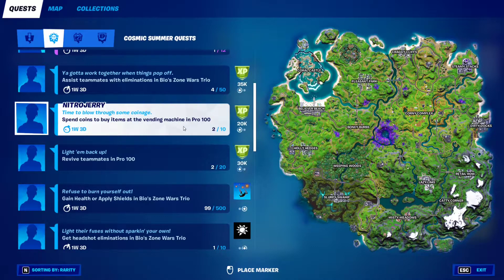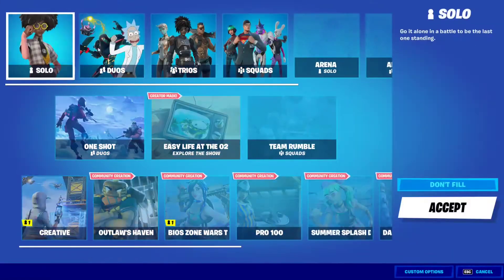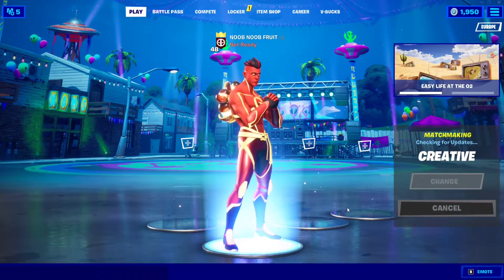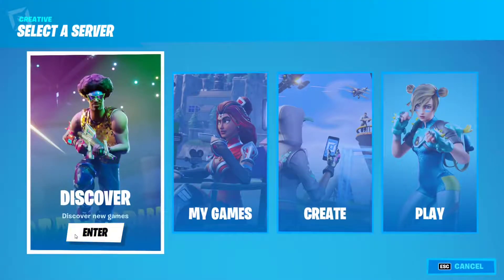To get into the Pro 100 games, all you have to do is go to this mode right here and click to go to Creative. Click Play, and there's a code that you need to use. Go to Discover right here, enter, and you go to Island Code right here.